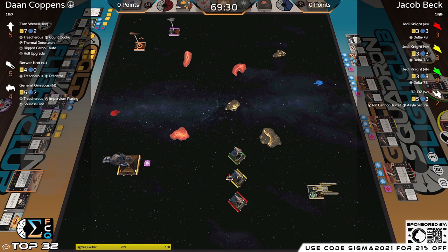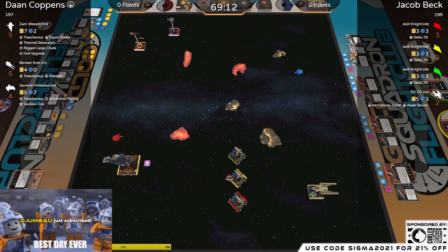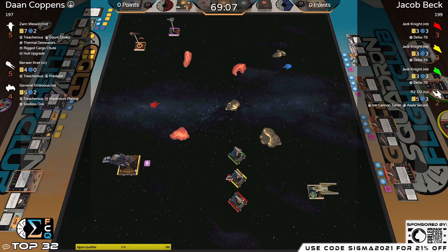One thing about this matchup: a list very similar to Don's made it to the top table of the Swedish event going on this weekend. So Zam, Brewer, Grievous is a very interesting archetype to watch in the hyperspace meta — especially the idea of bringing a lower-initiative Nantex and still using the tools available. This isn't even the same instance of the ensnareless Nantex Grievous Fire Spray — we've seen it with Tri-fighters in that third slot instead of the Nantex.